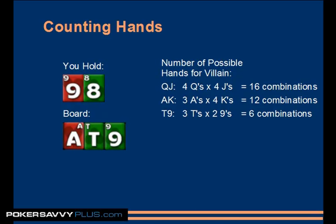Queen-jack: there are 16 possible combinations. The way you know that is because there are four jacks in the deck and none of them are out, so there are four jacks possible and four queens possible — multiply four times four: 16. Ace-king: there are three aces possible because one is missing, and four kings possible — that's 12 combinations. For nine-ten: there are three tens possible because one is missing, and two nines possible because we have a nine and one is on the board, so that makes six combinations of nine-ten. 'Combination' is just the vocabulary word people use to describe this — it's the unit of measure here.